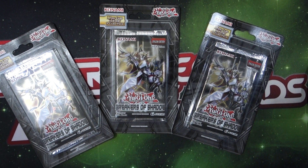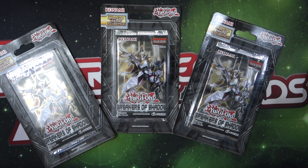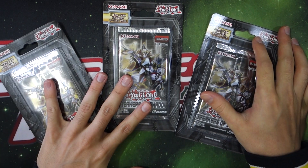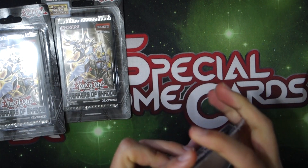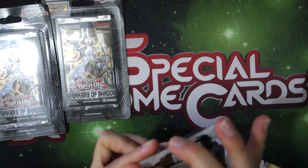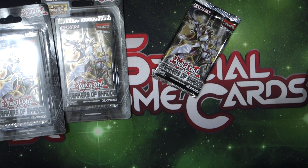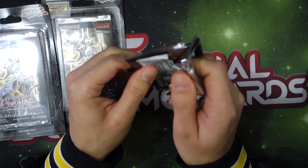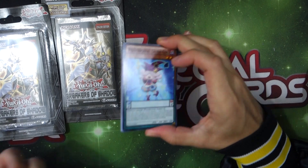Hey what is up guys, so we're gonna be unboxing three packs of the Breakers of Shadow, which is basically the best booster pack that we're gonna be getting in a long time. This comes out next week. Shoutouts to my main man Don for sending me this from Konami. There's fan favorites like Buster Blader support, BLS stuff, some crazy pendulums — Ariadne's in here, we got the Wizard — and there's a foil out of every pack.